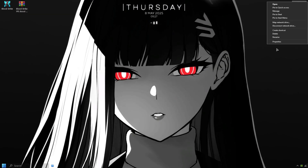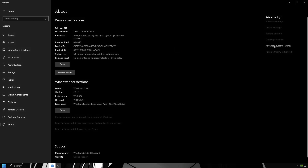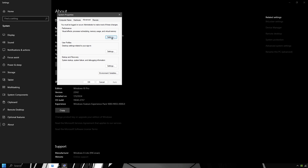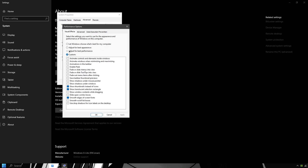Now go to This PC or My Computer, right-click on it and select Properties from the menu. Click on Advanced System Settings on the left side. Under the Performance section, click Settings. In the new window, choose Adjust for Best Performance, then click Apply. This setting will disable unnecessary visual effects and help your system run faster. It's the best option for improved performance.